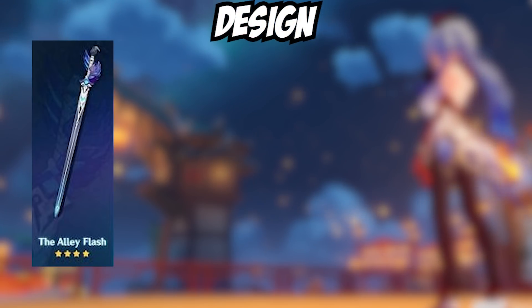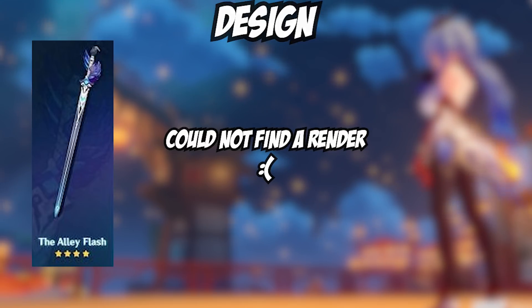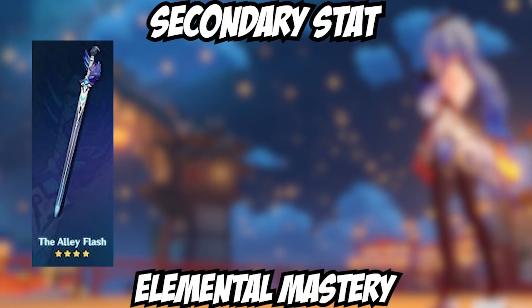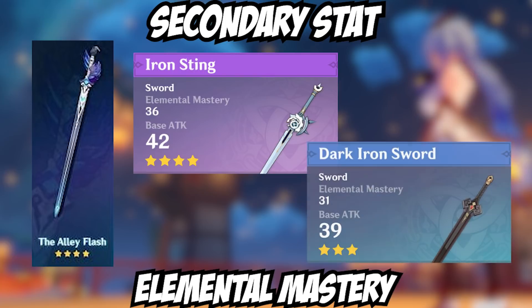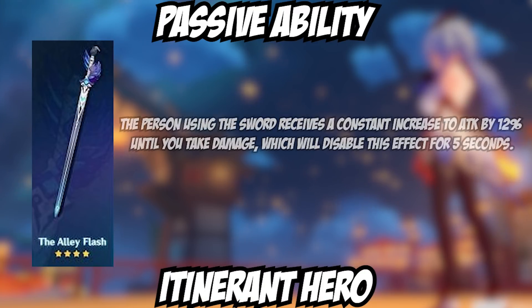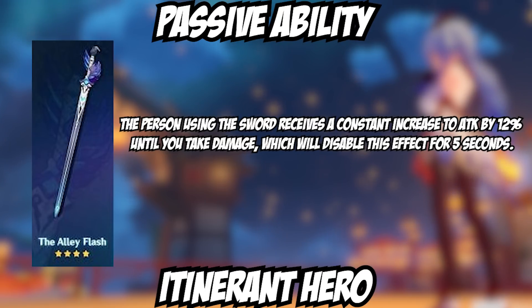I love the design of the Alley weapons and this one is no different — I especially love the hilt design and the plume wrapping around it; it's very clean. The secondary stat for this sword is Elemental Mastery, the third sword to receive this as a secondary stat, after the four-star Iron Sting and the three-star Dark Iron Sword. The passive ability is called Itinerant Hero: it provides a consistent 12% attack bonus until you take damage, which disables the effect for five seconds. I like the idea of relying on not taking damage to have optimal DPS.